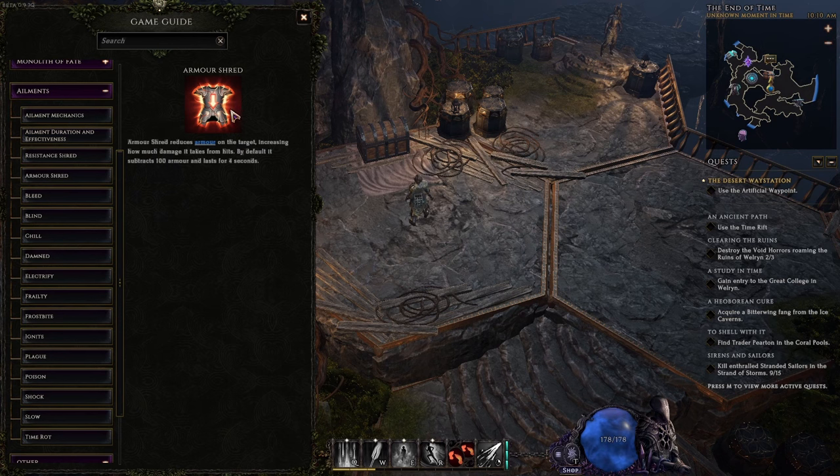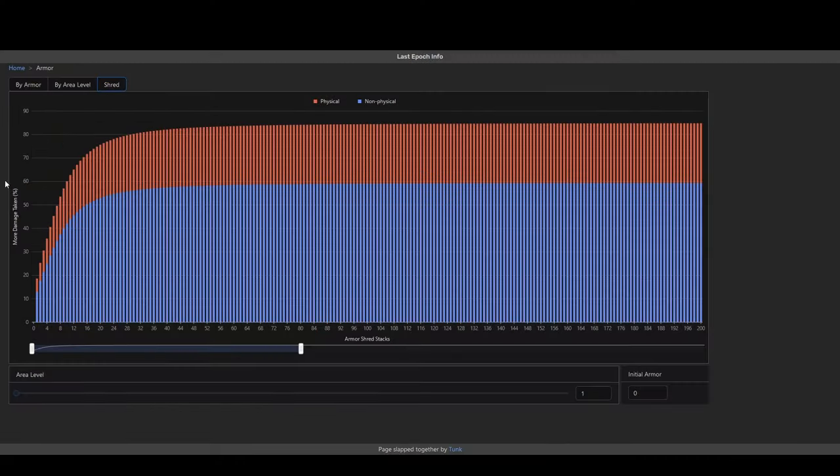Armor shred can cause you to die extremely easily without even realizing it. There's a handy website linked in the description that shows exactly what's going on with armor shred. At area level 1, with zero effectiveness added, one armor shred stack means you're dealing 18% more physical damage and 13% more non-physical damage with hits to enemies.